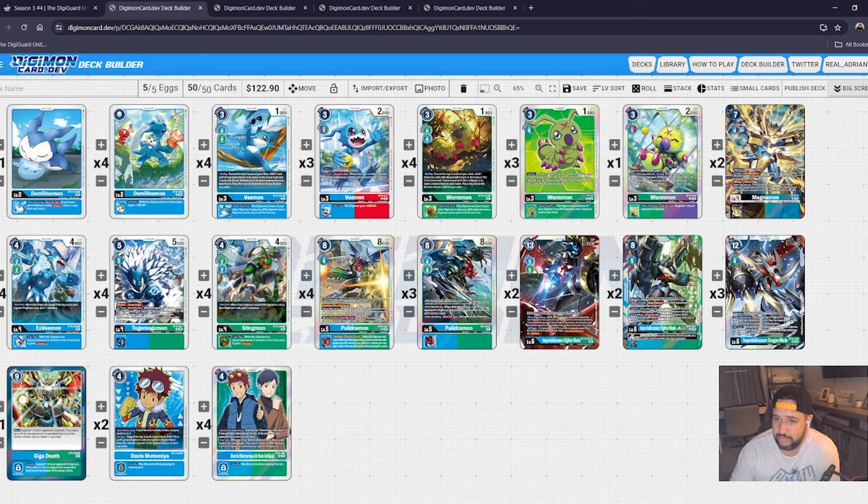This Vmon is slowly becoming one of my very favorites — his effect is very well balanced. The plus-2000 DP on your turn as an inheritable is really strong. The only thing I do differently is the ratio — I play three Fighter Mode Ace and one BT12 Imperial. Fighter Mode Ace is just too strong not to run more copies of, because you can digivolve over your Dragon Mode, end turn on Dragon Mode to use that on-play skill effect on your opponent's board, then blast into Fighter Mode for free. You can do that over your Pale Dromons too.